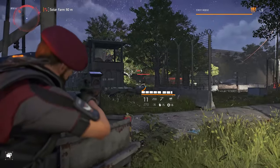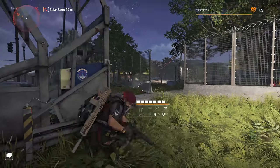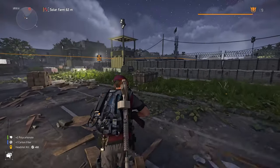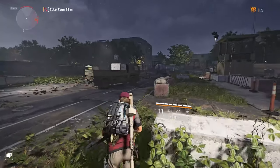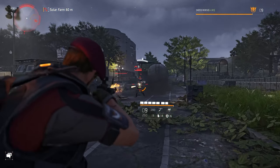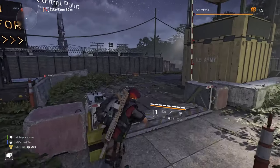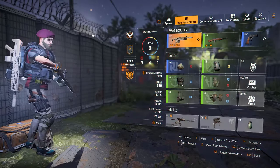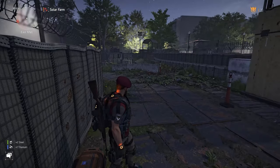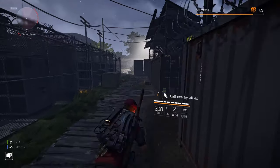I'd like to be rank 11 before I hit Jefferson Plaza, but I may attempt it at around 10 and a half — I'm dealing enough damage and healing fast enough that I can handle it. Control points are hit or miss, but Solar Farm has a ton of mats. If you're looking for resources and don't know where Solar Farm is on your map, you need to be over here, because there are mats everywhere. Got them — all three of three. Let's get in on Solar Farm.